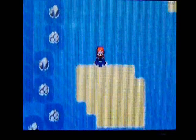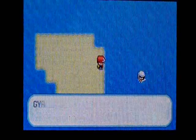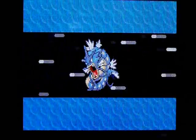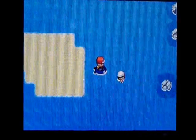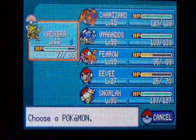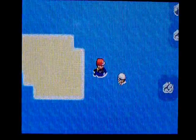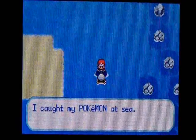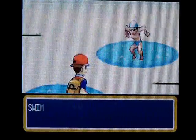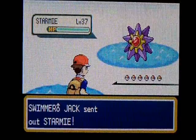Another patch of land, but there's nobody on it. We have some other Fisherman here to battle. I think I'm going to go heal quick — my team's pretty weak right now. So I'm going to go heal up. Okay, I'm back now. Let's get some more battles done. Swimmer Jack here has one Pokemon: it's a Starmie, level 37.